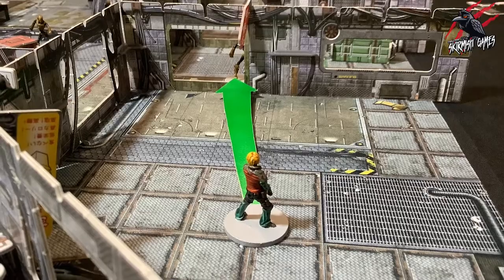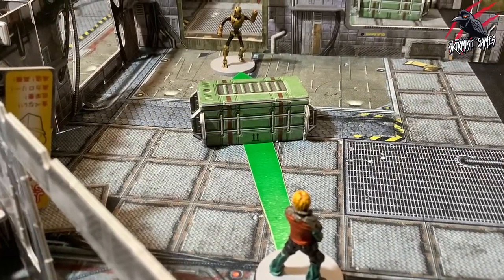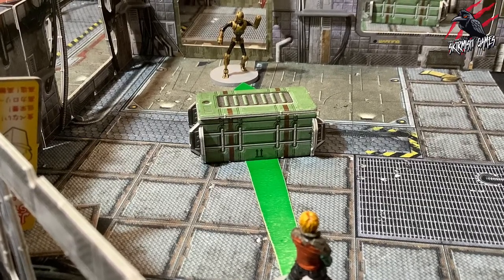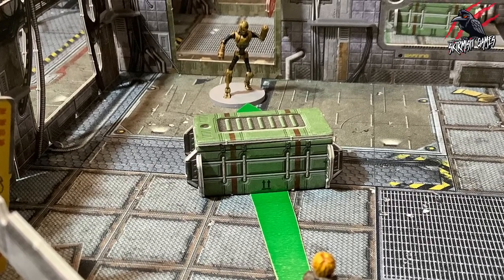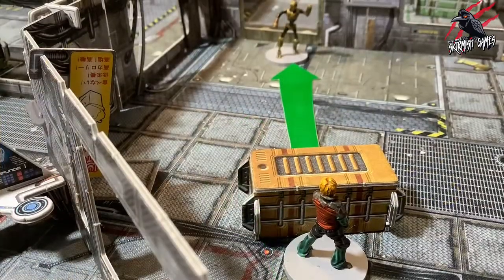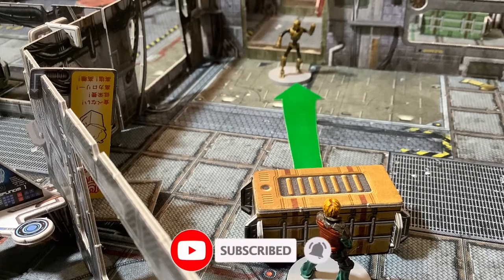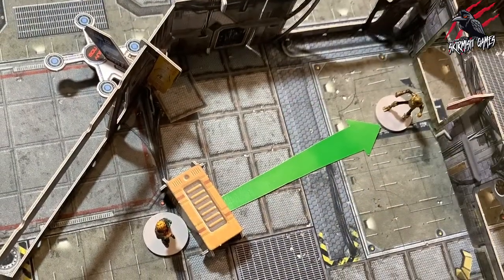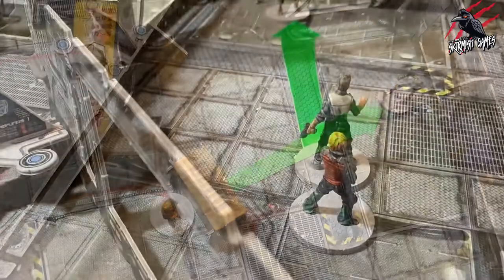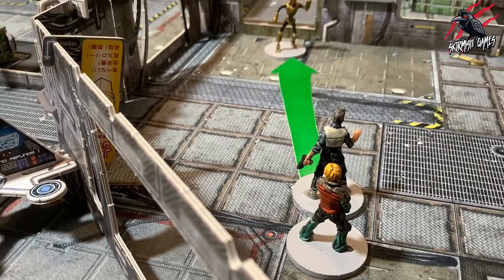If you can only draw a line to part of the target, or the line is obstructed by a piece of terrain shorter than the target, such as a crate, then check the cover rules covered next in the video to see if line of sight can be drawn. The exception is that characters can ignore pieces of terrain shorter than themselves if they are in base contact. So a model in contact with a crate can fire over it without penalty. The same applies to other members of their crew in base contact — it is assumed they will get their comrade to duck.